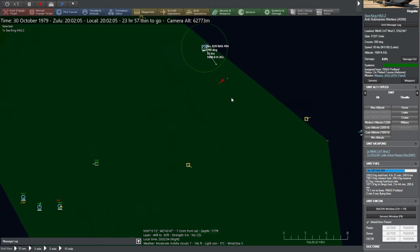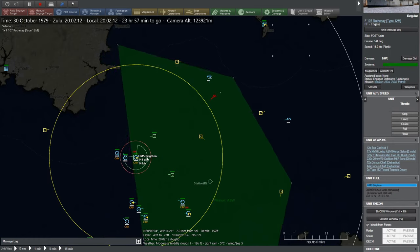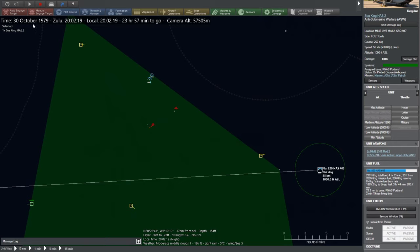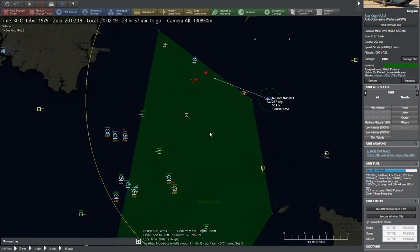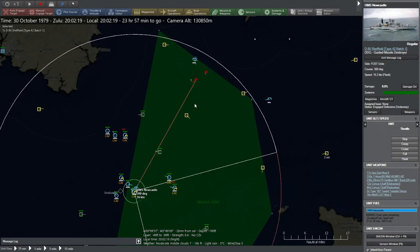We can see a missile in the sky, and one of our ships is being jammed. A second missile is in the sky. I'm actually going to allocate a second helicopter to do a bearing-only launch on this thing. He does need to get a hell of a lot closer, but we'll get a missile to try and shoot down the enemy vampire surface-to-air missile.